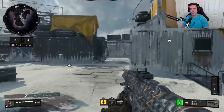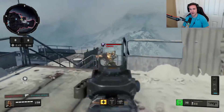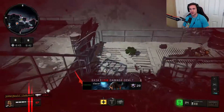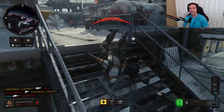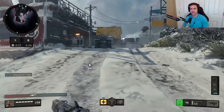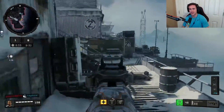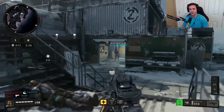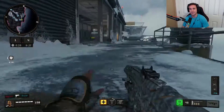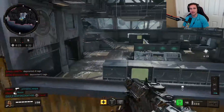Alright, this is Stockpile. I honestly have no idea even what the game mode is. It looks like after you kill somebody it drops little four-leaf clovers — clovers — and I guess you pick them up. Is it like Kill Confirmed or something? I don't know. Honestly, I didn't even read the description of the game mode. I probably should have done that before I played, but we'll figure it out together.